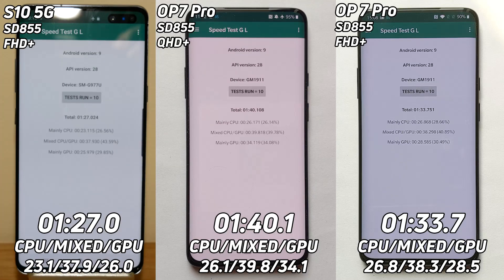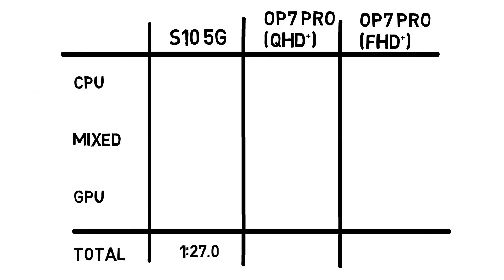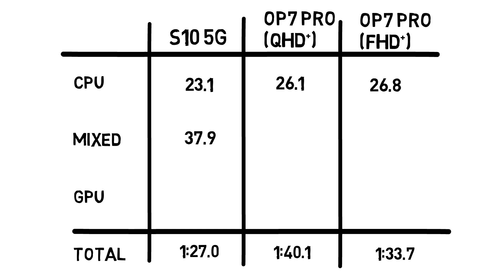Now let's break down those times. The S10 5G came in first with 1 minute and 27 seconds — a full 13 seconds faster than the OnePlus 7 Pro running in Quad HD. Looking at CPU times, the S10 5G leads with 23.1 seconds compared to 26.1 and 26.8 for the OnePlus 7 Pro. In the mix times, the S10 5G leads again with 37.9 versus 39.8 and 38.3 for the OnePlus 7 Pro.